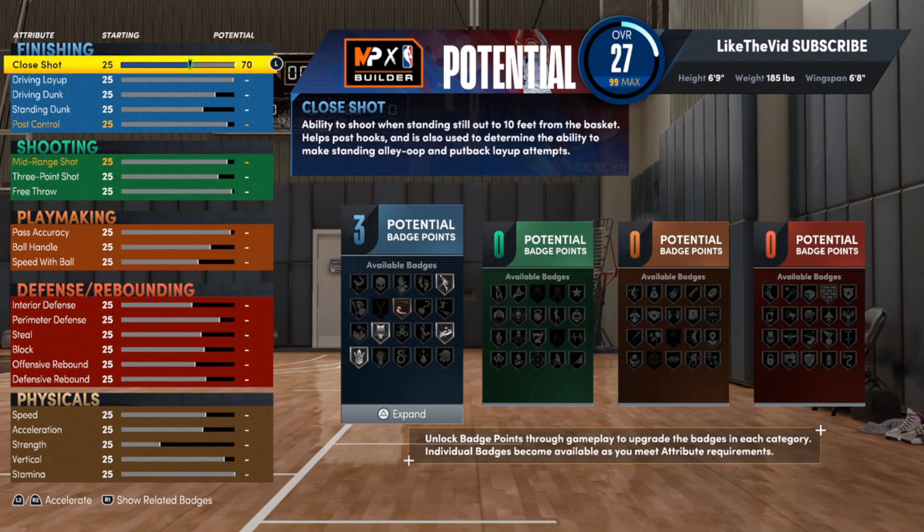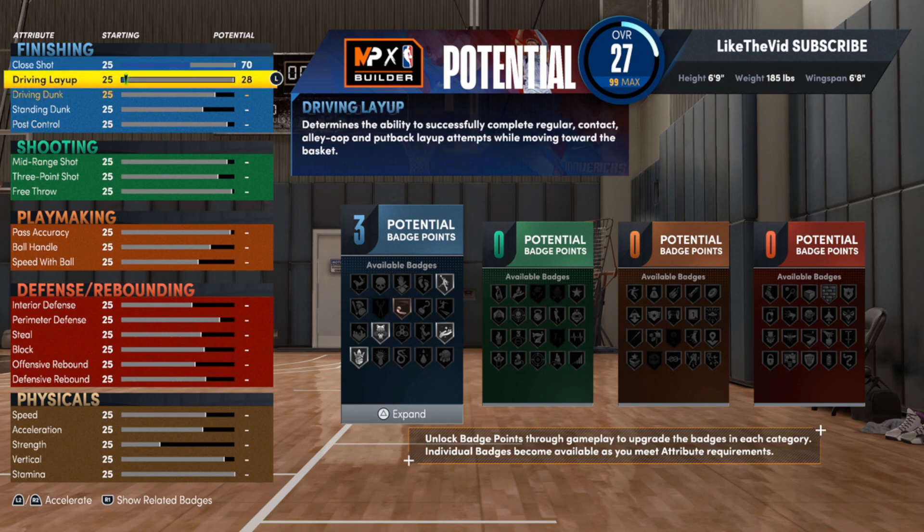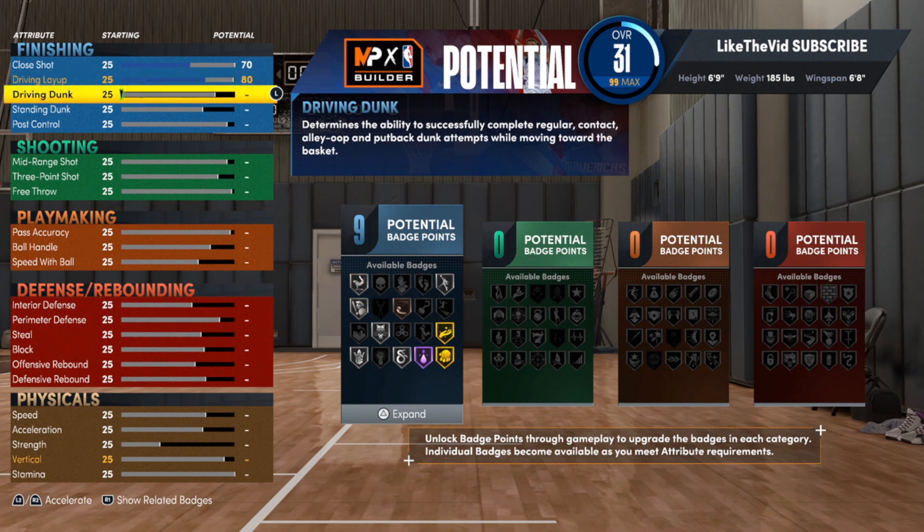With the close shot, we will be going with a 70. Even though it will be like a perimeter lockdown type of player, it will still have some very decent finishing. I don't want y'all to miss out on nothing just because of the type of build it is. The driving layup, we're going to put that to an 80. Driving dunk, we're going with an 84. Standing dunk, we're going to leave that alone.